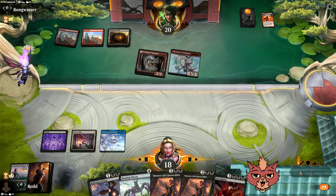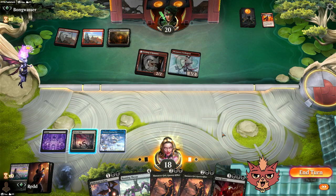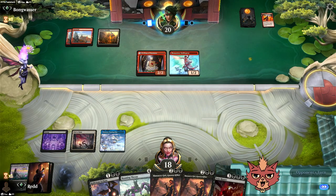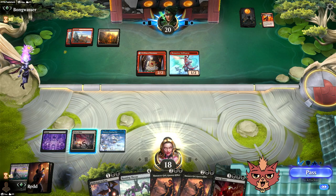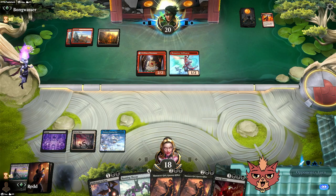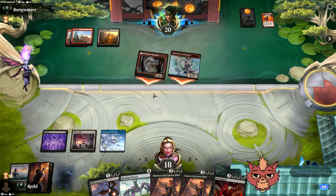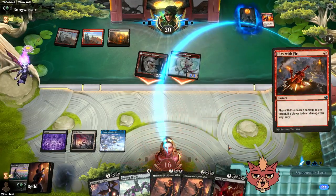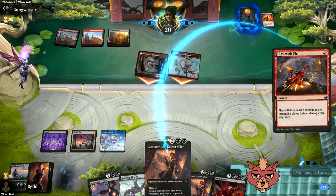Field of Ruin hits their foundry — should we do it now? If we do it now they won't get a free untapped mountain on their turn, but they might spend mana to power the foundry up first. It's actually a tough decision. We do it on their turn. Luckily if that wasn't Mishra's Foundry, we'd kind of be in trouble not being able to find a black source.